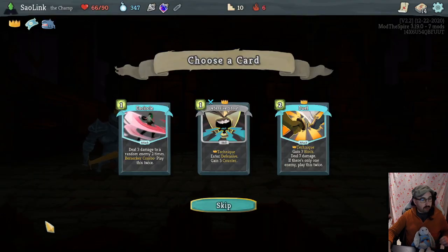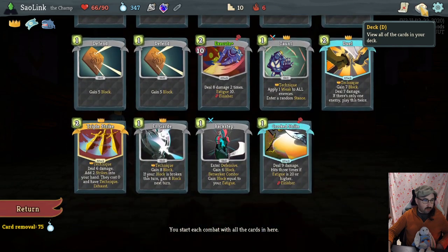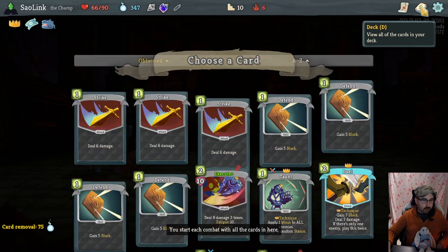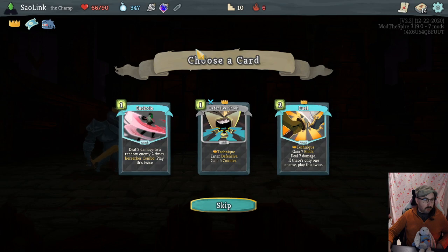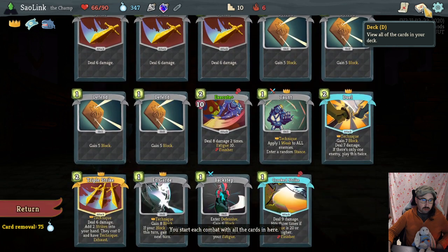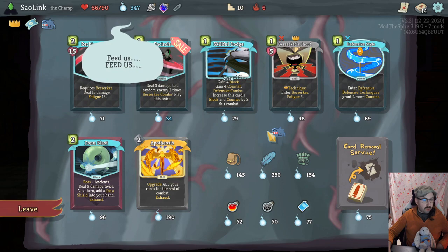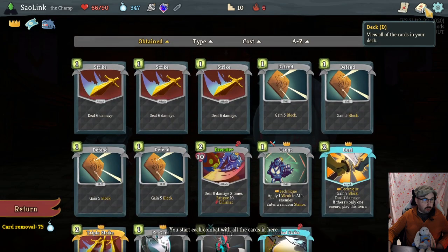Circle: three damage to random enemy two times. Berserker Combo: play this twice — it's a good card that benefits from strength but it's not a strike. It does work with Berserker Stance which we want to be in but don't have a lot of entries for. It's an uncommon so we can't easily find it later if we want it. I'm still gonna skip it. Let's see — do we break the more bank here? I think we do. There are a couple of nice things we could get here, among them being Apotheosis, giving us a lot of upgrades.